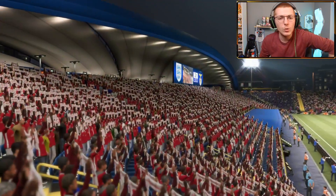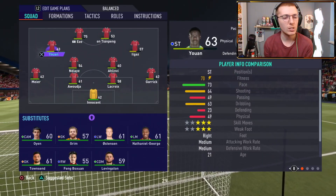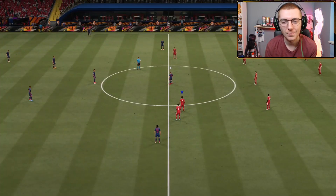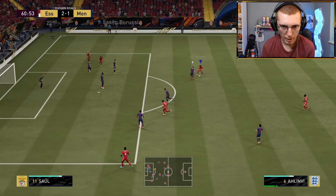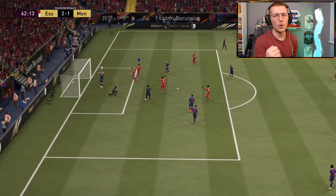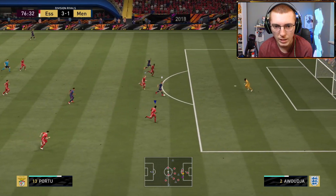Half time — somehow we go in 2-1 up. That first block from Tomori when Eze absolutely mugged him off was incredible. Now I have Eze as our left striker on the side nearest me — I find it way easier to score with a striker on the side you're attacking. Hopefully Eze this second half can get even more involved for more upgrades. Eze keeps the ball, plays it inside, gets the ball back at his feet — takes on Tomori twice. He strikes it — double upgrade boys!